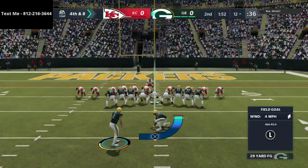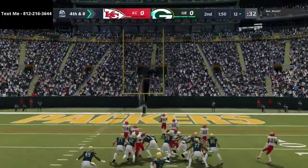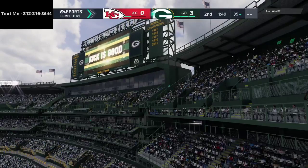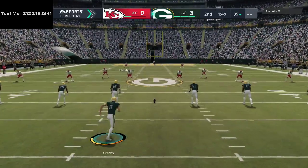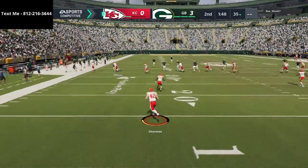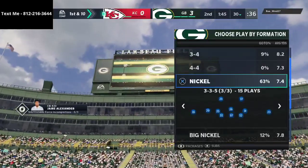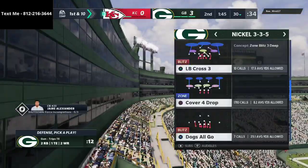He runs man and unfortunately we didn't catch that so now we're in a situation where we have to take our field goal. Sometimes with a gunslinger quarterback the ball will come out so fast that it'll kind of glitch out the receiver and he doesn't catch it - there's nothing you can do about it. We've got to get back on defense. Ideally we would have taken his last time out but this still puts us in a decent advantageous position. Looks like gun trips tight end for him.